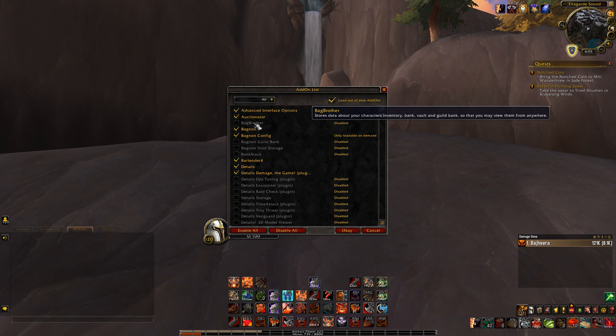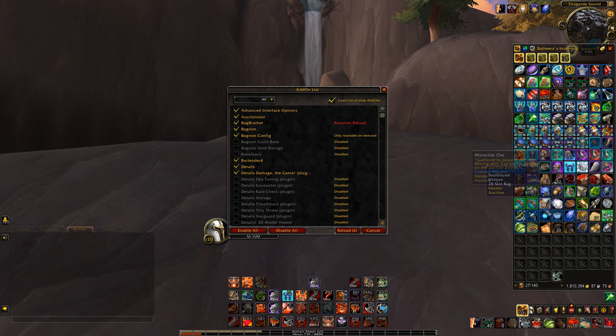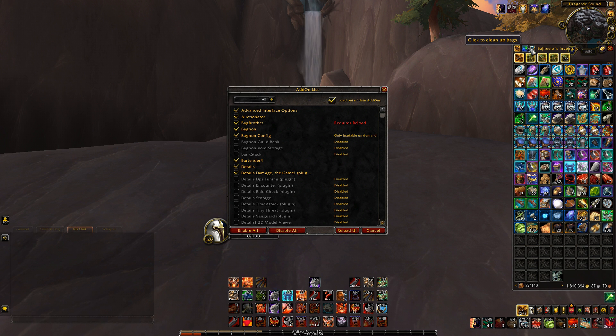Bag Brother is associated with Bag Non. Bag Non is the add-on that combines all my bags into one big bag, which I like — I just think it looks nice. There's also the guild bank and void storage integration. Bank Stack was an add-on that used to be required to automatically sort items, but that got incorporated into WoW's native UI, which is kind of cool.